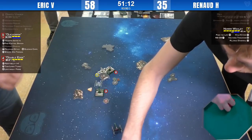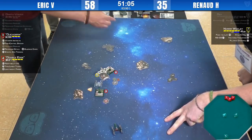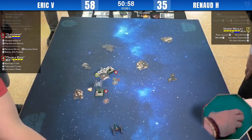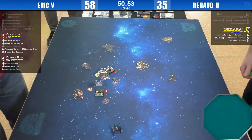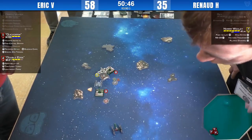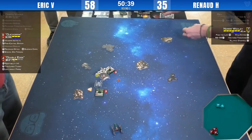Nora is using the title from the rear arc — one crit, that was lucky. Can't Nora get four damage from her back arc if she spends the target lock which she has? Rolling double hits and a crit. That's why he kept his — good call. But he still takes one damage.